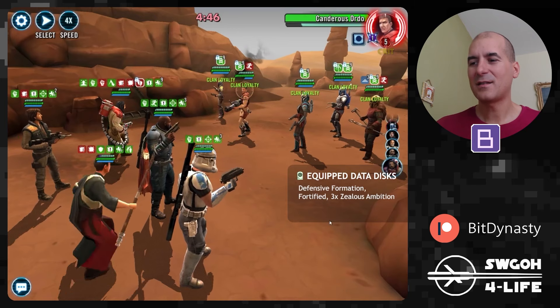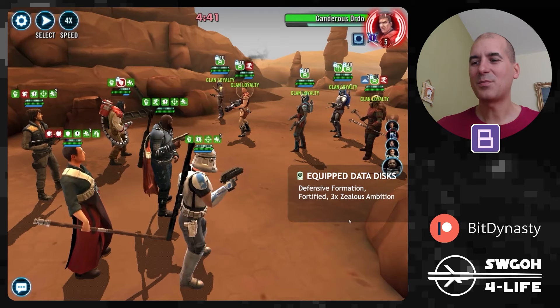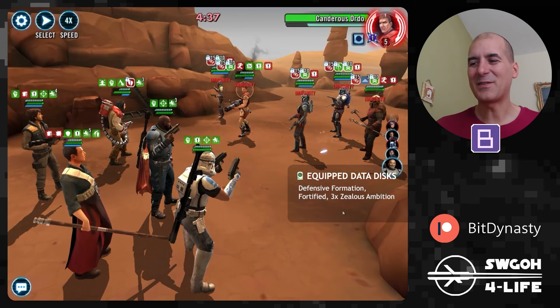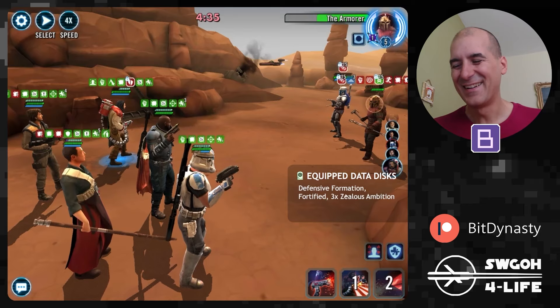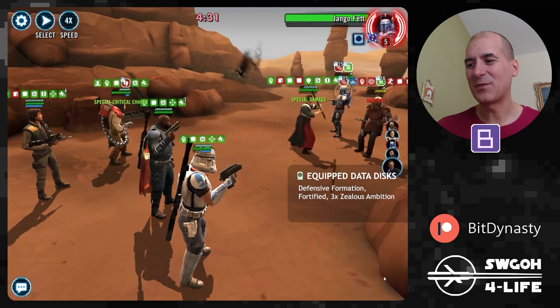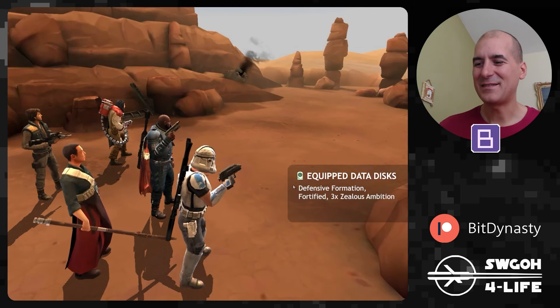I also brought in Cassian because of his support, and so is Saw — check this out: when Saw or Captain Rex gets a turn and uses their AOEs, everybody just disappears from the field really quickly. Come on, Jango — just go down. There we go, all right.